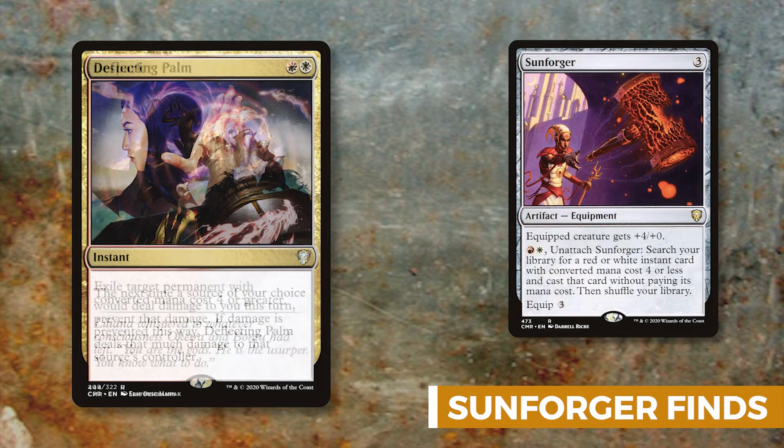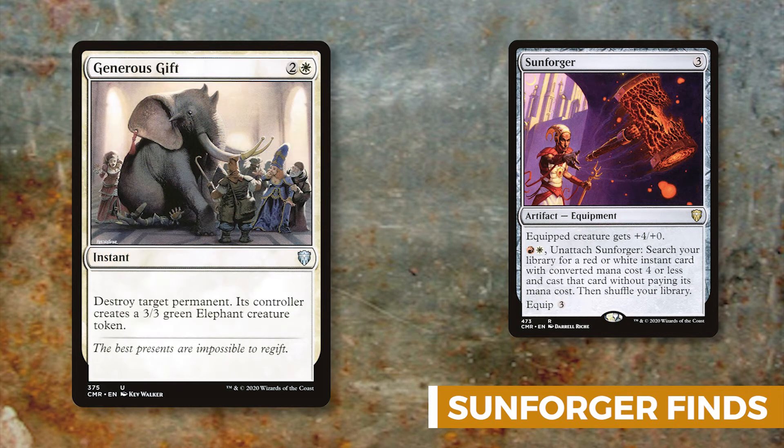D-Spark exiles a permanent with mana cost four or greater — always helpful to remove something big and scary, and since it's exiled, very few cards can retrieve it, so you permanently deal with the threat. Next we have Generous Gift, which is becoming a staple in white — it's basically Beast Within but for mono-white, giving an elephant token to the controller instead of a beast.